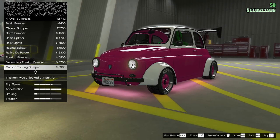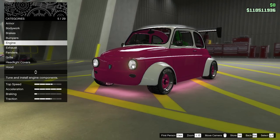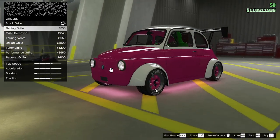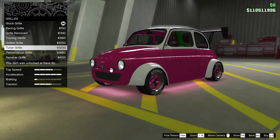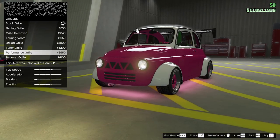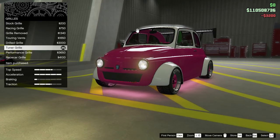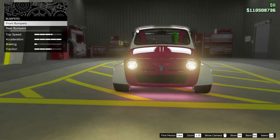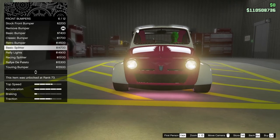I feel like I'm missing some modification here. Can we go to grille? Racing grille. Because I was looking at some of the modifications on this — there we go, the tuner grille. It's happy. I remember that was one of the things I was looking for: there is a happy face for this. Now, how does that work with bumpers? Might not do any bumpers, because everything kind of messes up the happiness.